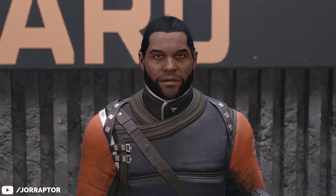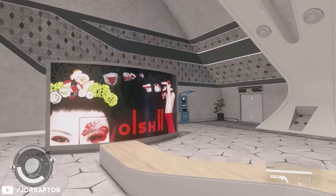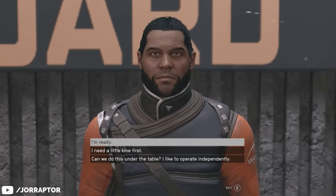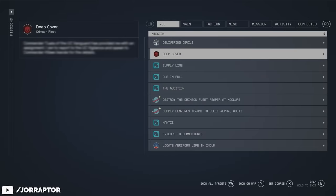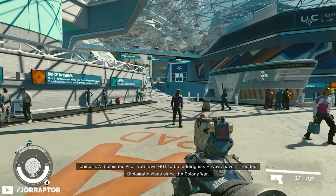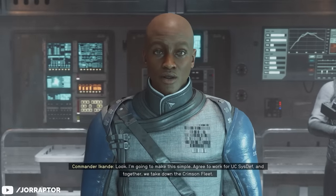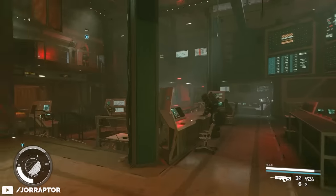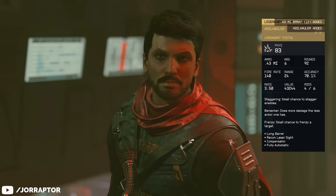To get this weapon, talk to Commander Tuala at the front desk of the MAST and sign up for the UC Vanguard. You get there from the MAST tram station, then take the elevator to the lobby — you also visit here during an early main story mission and can immediately sign up. After completing training and your first quest, Grunt Work, two quest lines open. Follow the Deep Cover quest, which leads into Echoes of the Past. Alternatively, committing a crime in New Atlantis — like punching a civilian — will also get you recruited to the fleet, letting you skip the sign-up and Grunt Work. Complete Deep Cover and then Echoes of the Past and you'll be rewarded with the Keel Hauler pistol.